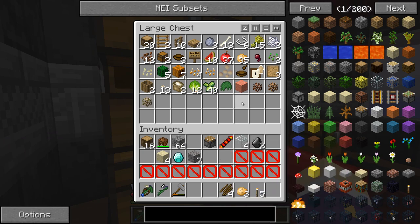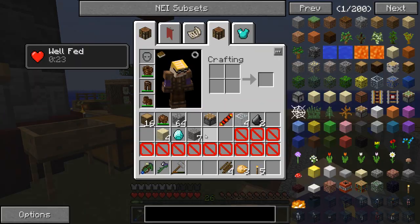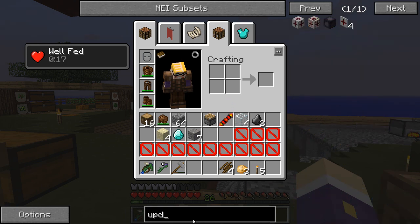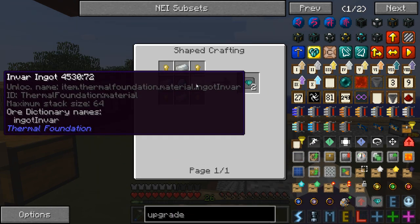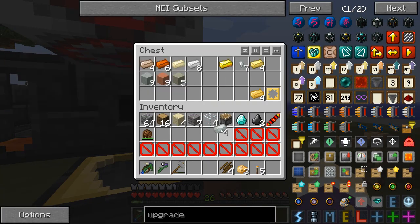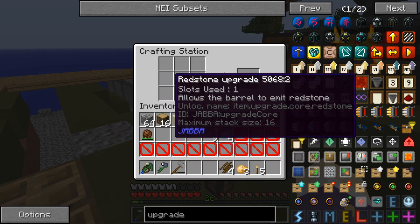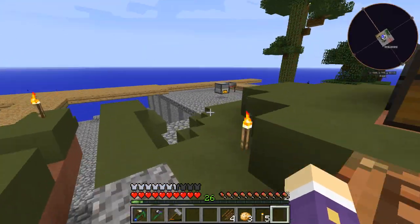I want one of these fortune upgrades - it costs four Invar, four electrum nuggets, and a diamond. Now I've got the diamond, that's halfway there. I've got four Invar and I should be able to make electrum nuggets. There we go - so I get two fortune upgrades. Now I'm going to put the fortune upgrades in and see how much more power it uses.